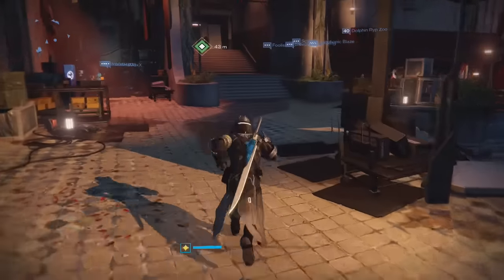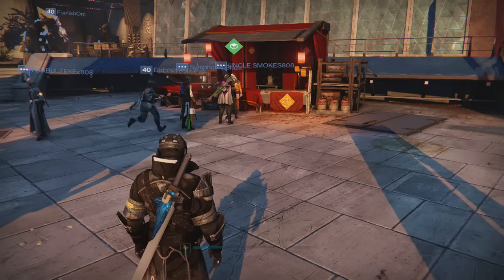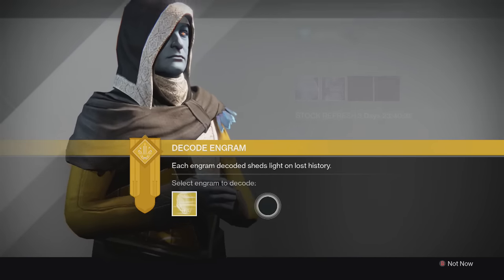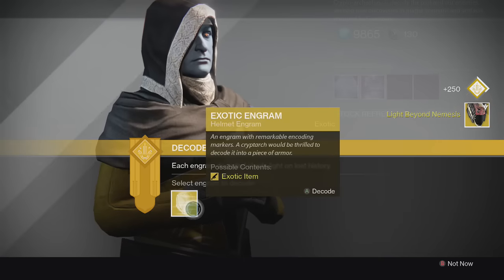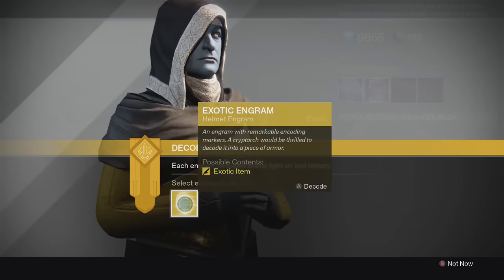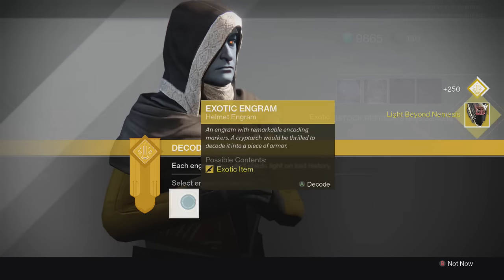Alright, I bought three exotic helmet engrams and we're gonna see what we get — I'm super excited, I want a new Taken King exotic so badly. First one: we get Light Beyond Nemesis, Year 2 — not bad, I don't have any exotics yet besides the gauntlets I bought. Second one: another Light Beyond Nemesis — that'll be good for Trials and stuff.